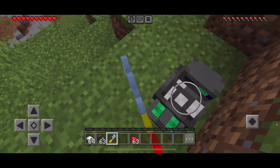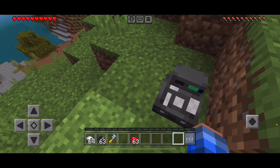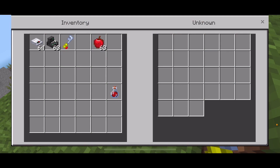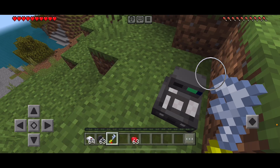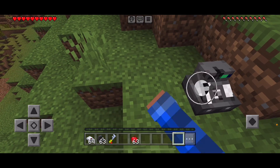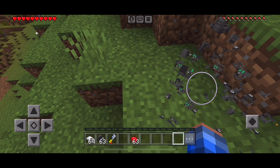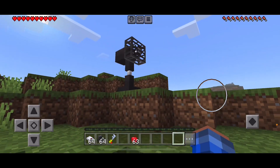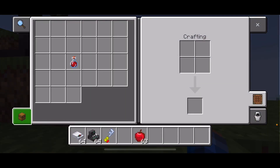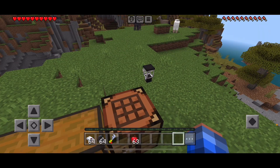And if we open it, we see money. Yep. You can keep your money in there. But can you break it? Yes. If it's destroyed, usually stuff goes out from there, but there wasn't anything in there. So yeah.